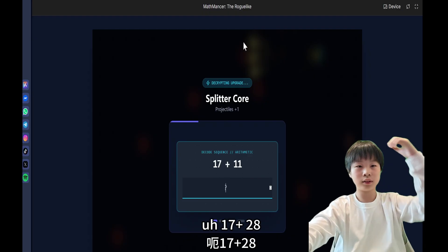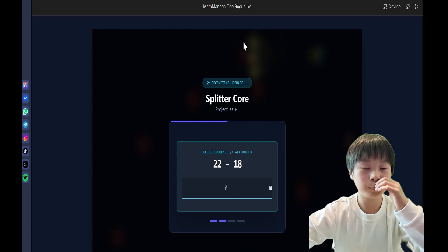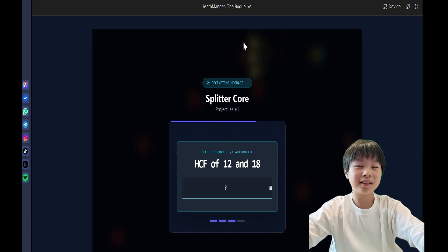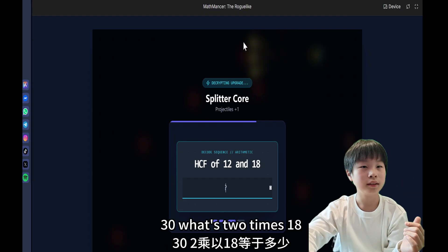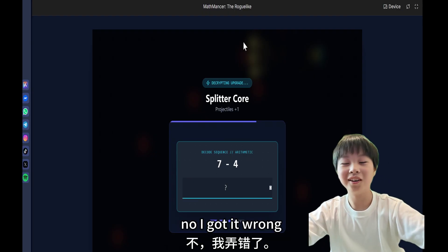17 plus 28... minus 18 is 4. Highest common factor — oh, I don't know about this. 30. What's 2 times 18? 30. Yeah, 36. No — oh, I got it wrong.